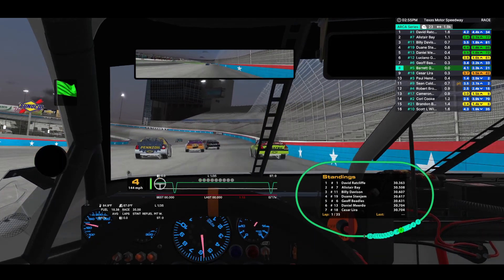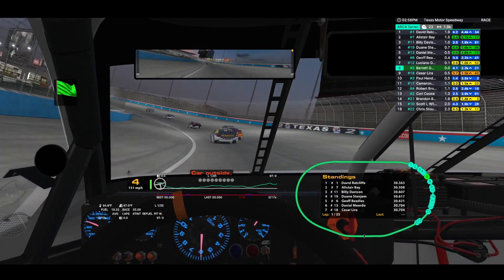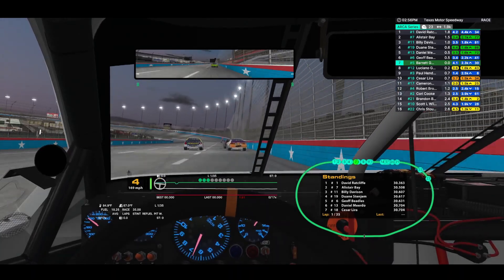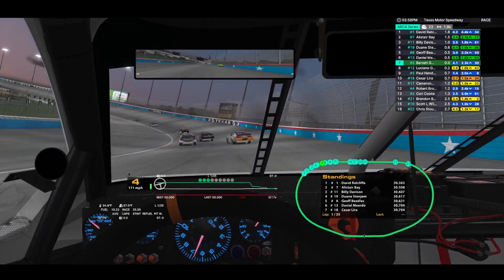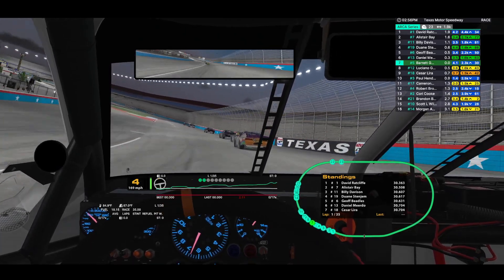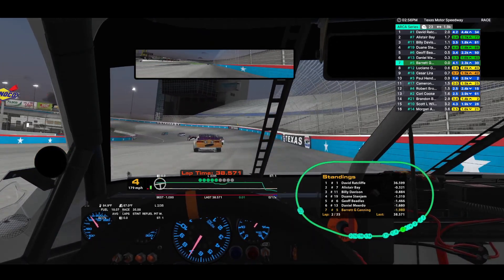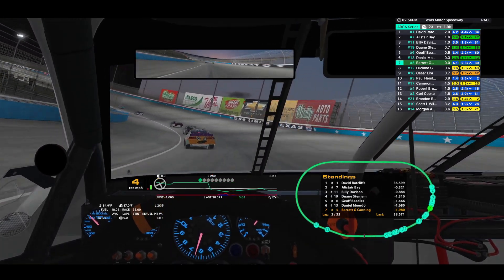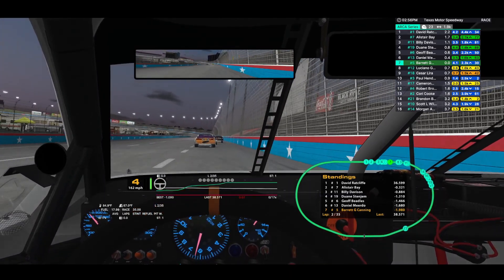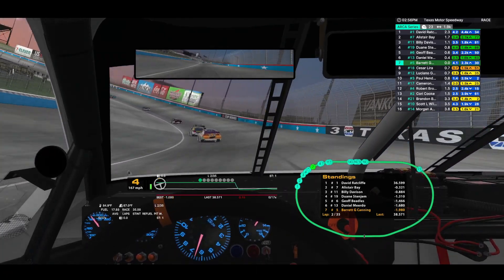The car to our inside did not — we'll get into fourth early. Maybe get by the 12 car. Okay, here's where we got to settle in. Slight release of the throttle to get it down in turns 3 and 4. Those people falling back are probably conserving tires. I am not. Oh, massive push there.